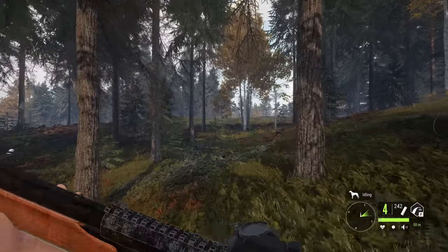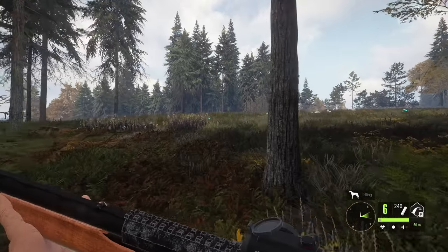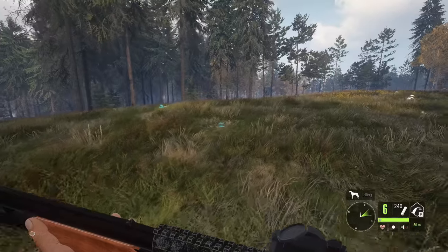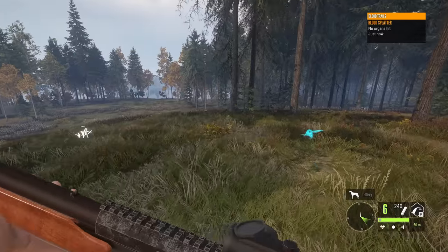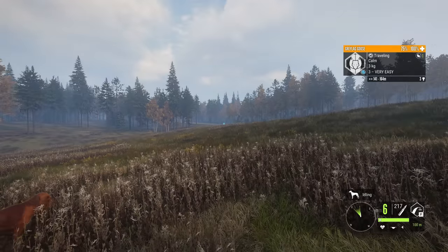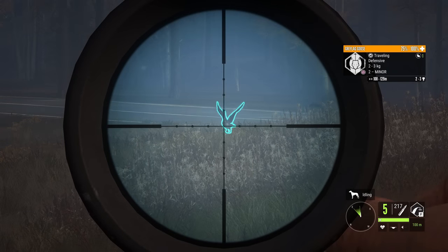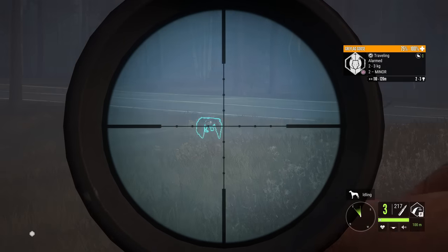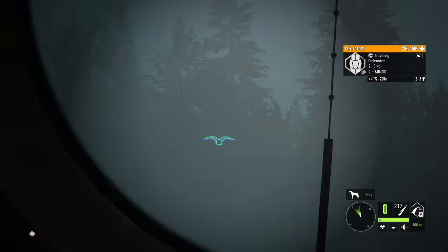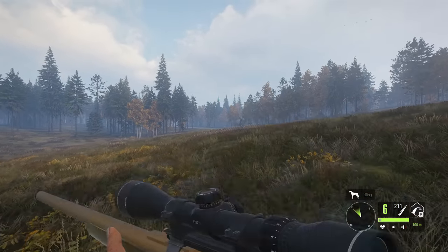At least one of them is down. It's nice to be able to hit these longer shots — there aren't a lot of shotguns that are consistent past 70 meters in Call of the Wild. The 12 gauge is definitely one of them; things like the 16 gauge tend to struggle a bit more at that range, but the 12 and the 10 seem to do quite well. We once again have a bunch of geese just chilling here — I was looking around for a solid minute trying to figure out where I heard them.